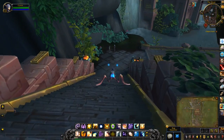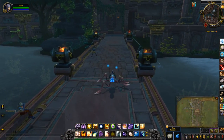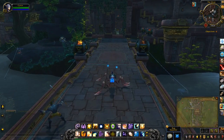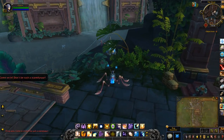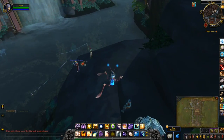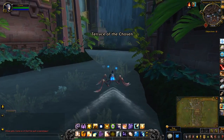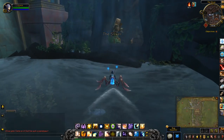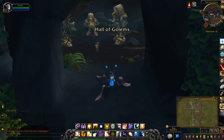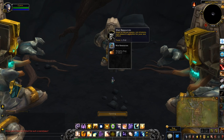For Horde, you can fly directly to this flight path which is on the right, but once you get over here we're going to take a sharp left and then go behind this waterfall, which is the Hall of Golems. And you can see the treasure right here — the Cache of Secrets.